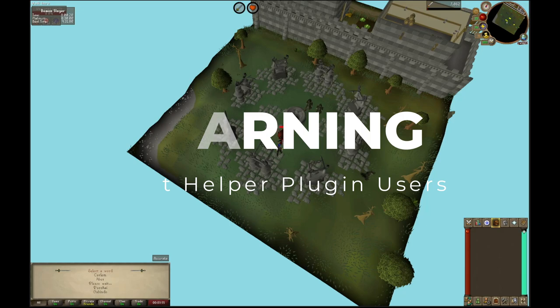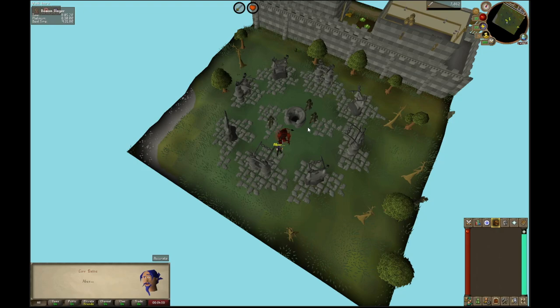I highly recommend the quest helper plugin for RuneLite, but make sure that if you are using that plugin you reset the quest every single time. Otherwise, like I did, you can get through an entire run and then mess up the incantation even though you input it right — because quest helper is using a previous run's incantation. Do not do what I did; learn from my mistakes.